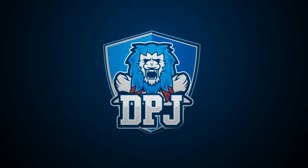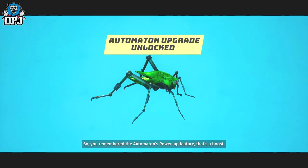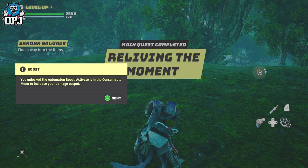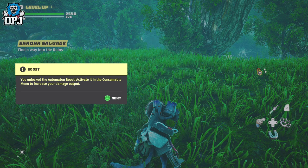The Automaton is basically your companion through playing Biomutant. But more than being your companion, it can actually become a super useful tool helping you in various different ways — in battle, travelling the world, and more. Today I will show you what you have to do and where to go to level the Automaton up.